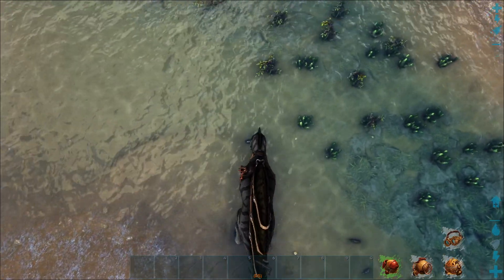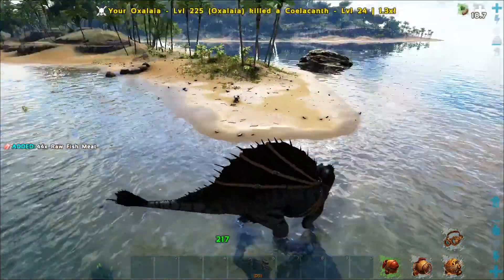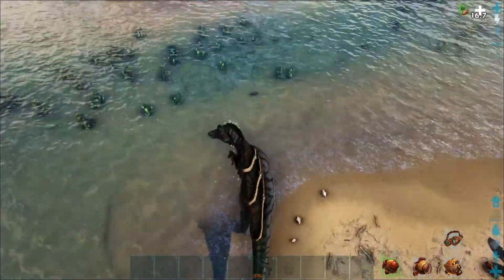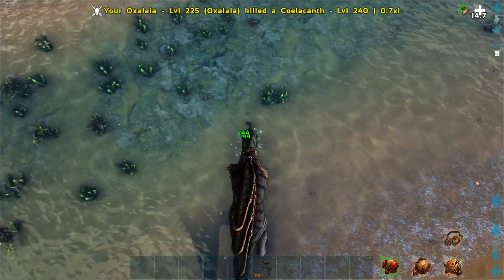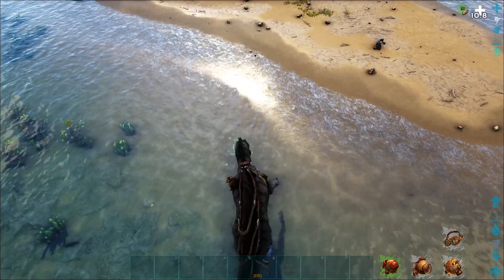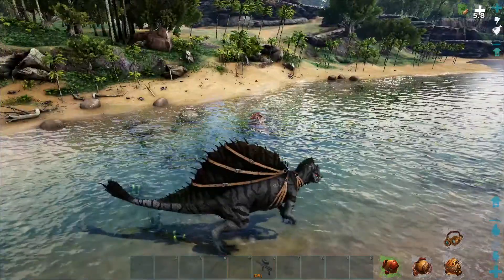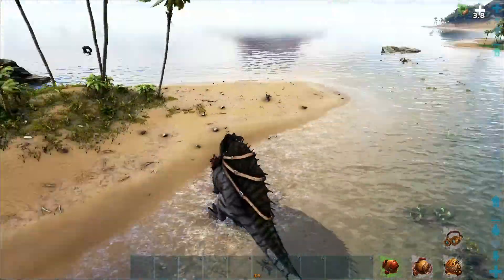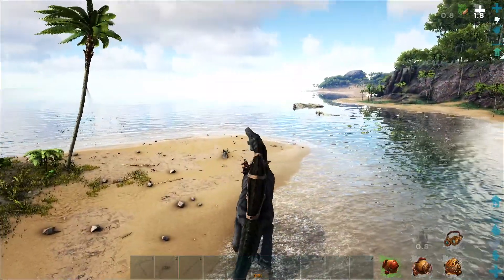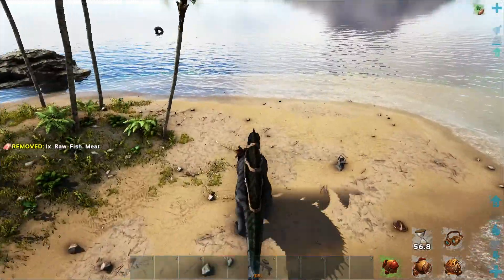For our attacks, we have left click for a bite. Right click is a double hit claw attack, though sometimes it'll just randomly decide to only hit once — not sure exactly what the thing is. C attack is a roar, which is another one of the Torpor training roars.